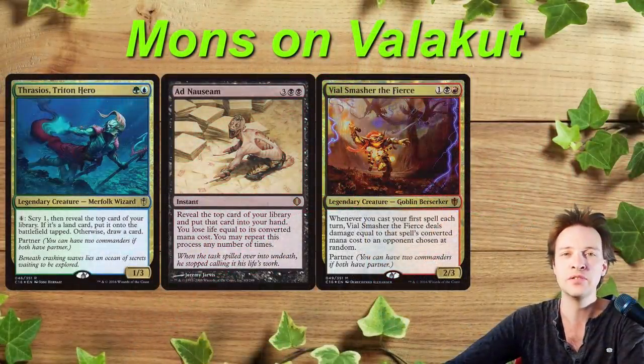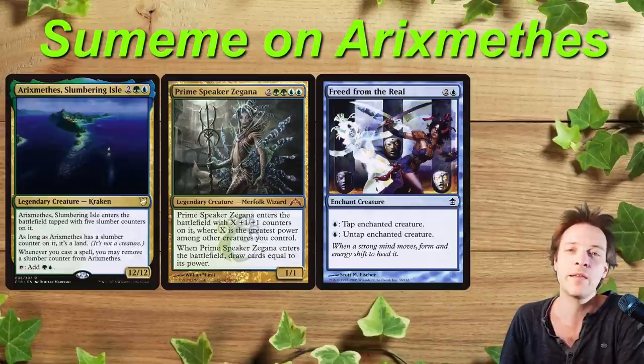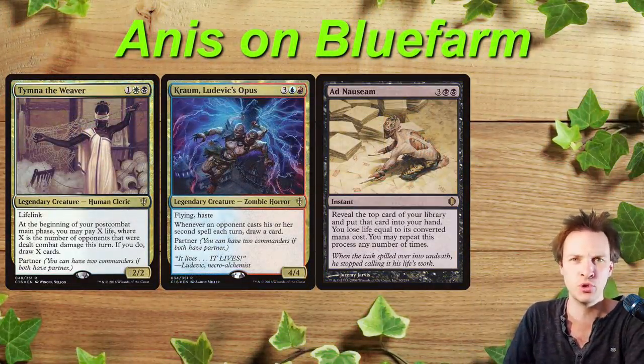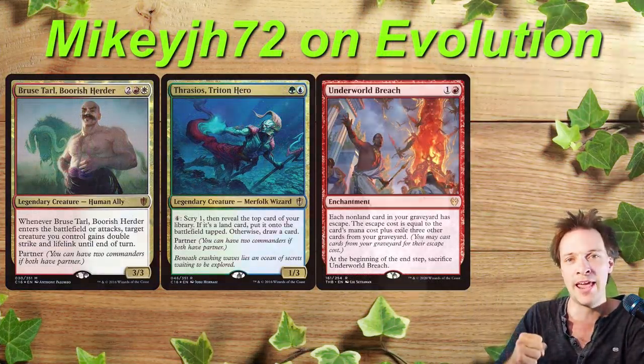Hi there everybody and welcome to a competitive commander gameplay video. I'm playing my Francis Vile Smasher Valakut Adenasium deck. With us we have Sumeme playing Aramix that wins with Freed from the Real but also utilizes cards like Prime Seeker Zagana. Anis is playing his Tumnochrome Blue Form Adenasium Turbo Combo deck, and Mikey is playing his Bruce Farr Thrasius Evolution deck. This is actually a really long game — two hours and thirty minutes — so buckle up for a longer ride to see who wins.